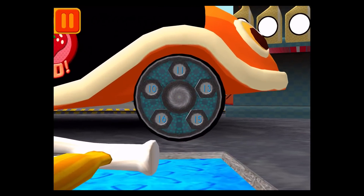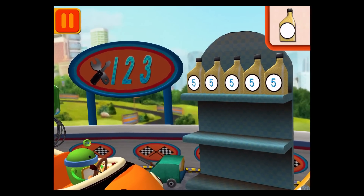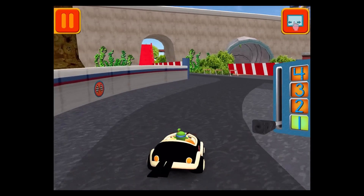We need a big lug nut. Tap on the lug nut that has the largest number. Good. Next. Each can has five units of oil. Let's count them by fives: five, ten, fifteen, twenty, twenty-five. Great job! We now need to get back to the track.